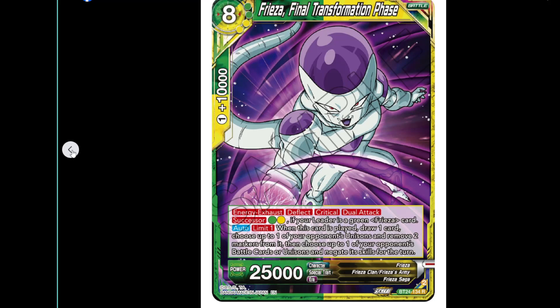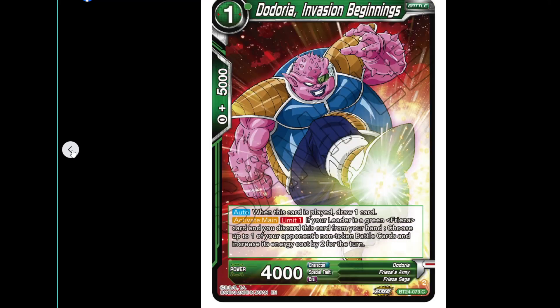The one-cost Dodoria: when played, draw a card. Activate main, pay one — if your leader is a green Freezer, discard this card and choose one of your opponent's non-token battle cards and increase its energy by two for the turn.